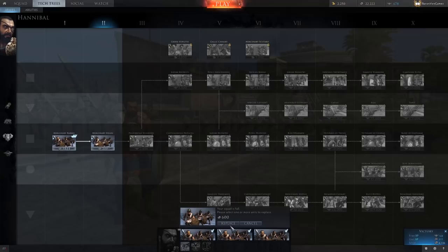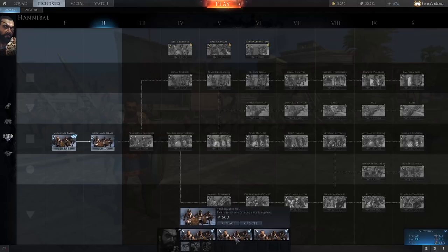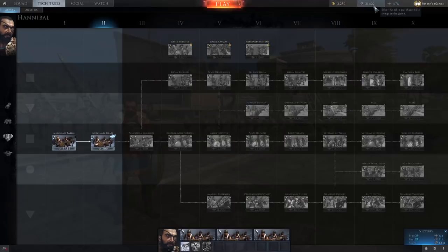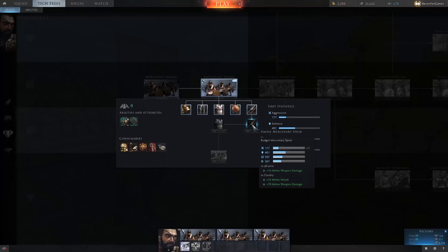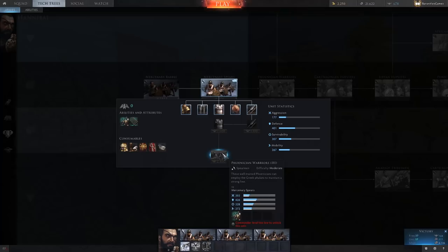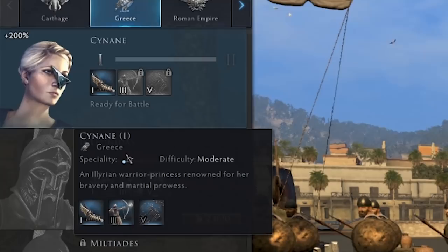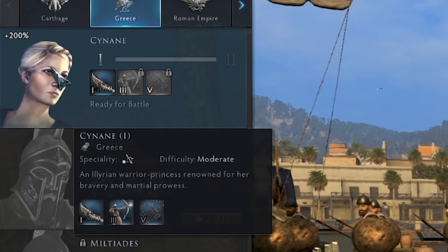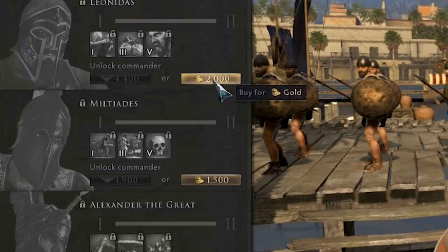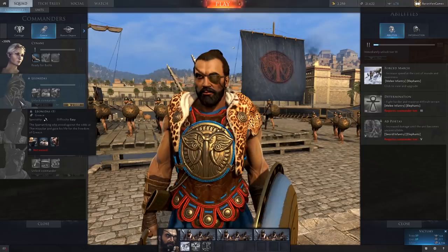We're going to use our experience from fighting and purchase these guys. I'm replacing all my Mercenary Rabble with Mercenary Spears for 600 silver. They're tier two. It takes 1,600 experience for the next armor and spears, and 2,400 total to get the next one after that — the Phoenician warriors. The Phoenicians were all over the Mediterranean. Now, you'll see I'm playing as Hannibal from Carthage, but there are many other generals: the Greek general, Leonidas for gold currency, Militiades, Alexander the Great, and for the Romans — Germanicus, Scipio Africanus, Julius Caesar, and Sulla.